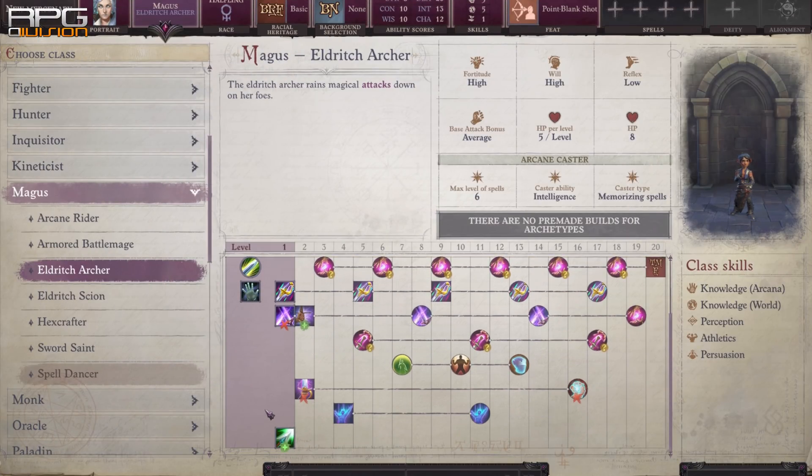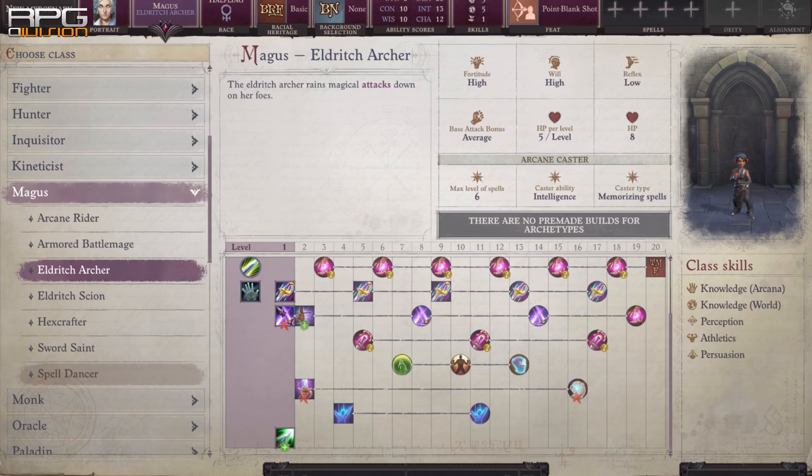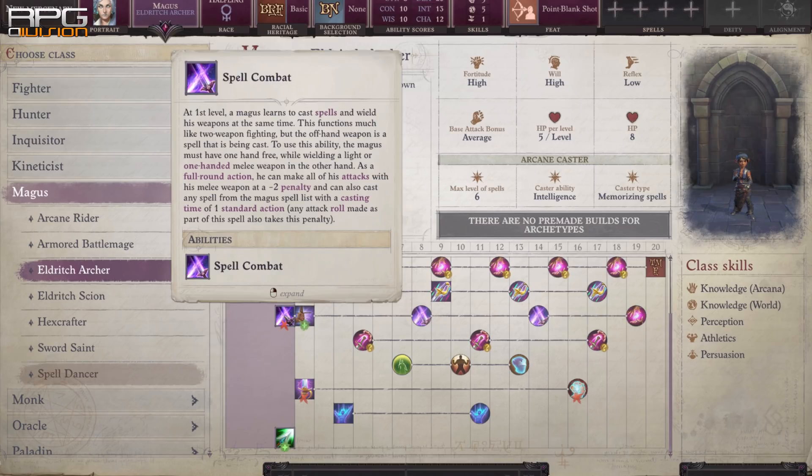Magus Eldritch Archer allows spellcasting and attacking with a weapon as a full-round action. It's a fantastic addition to archers that can also cast, even if only defensive spells. Add on top of that Arcane Pool, which enhances your equipped weapon.